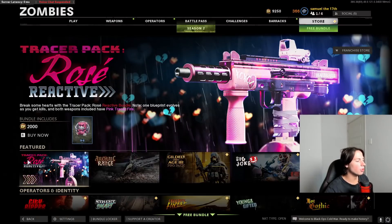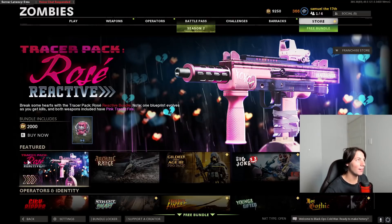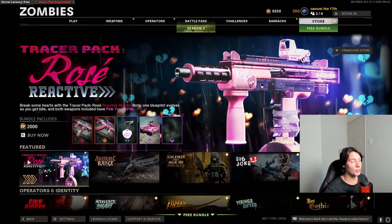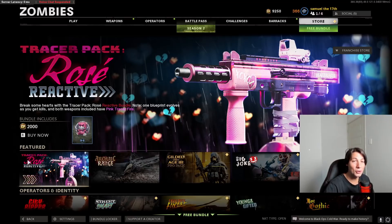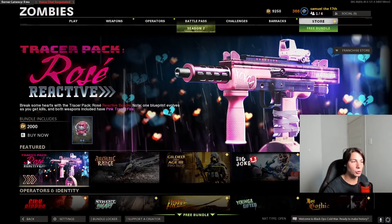Hey guys, so today we're going to try and get to round 100 on Firebase Z in the first room. I believe this is the hardest challenge in Cold War. I've done heaps of challenges in Cold War and this is a really hard one. Last time I attempted this I played for like two days, my highest round was like 52. There is a new strategy now, and with the first room challenge you can only get one perk — quick revive — because it spawns in the first room. You cannot open any doors, so you have to stay in the first room.